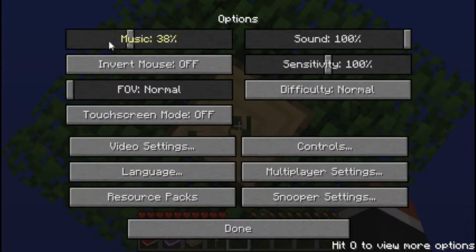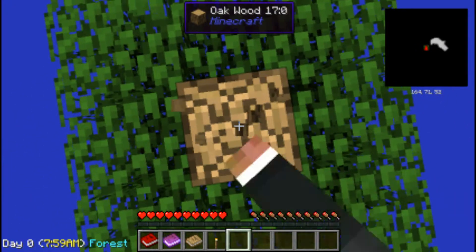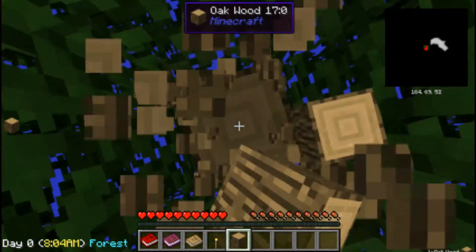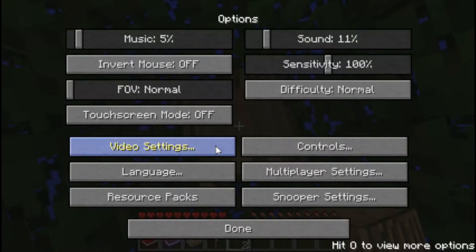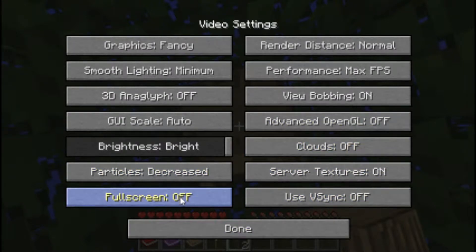Alright, I need to turn down that music and not the sound, so that you guys can hear me. I just realized that my options are messed up again, so I need to go into my video settings, change that to normal — no max FPS, particles decrease, space is off. Perfect.